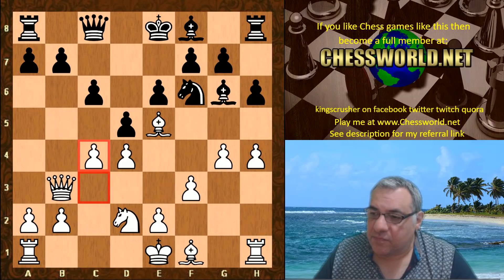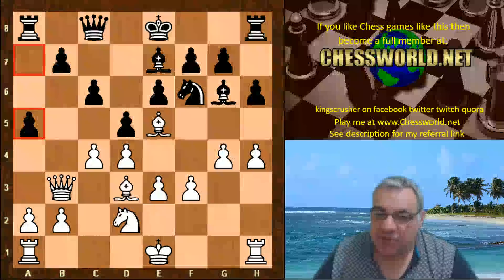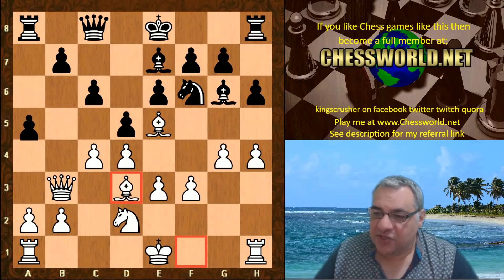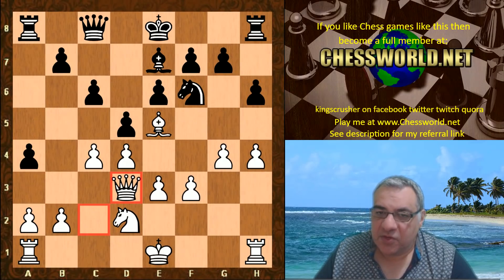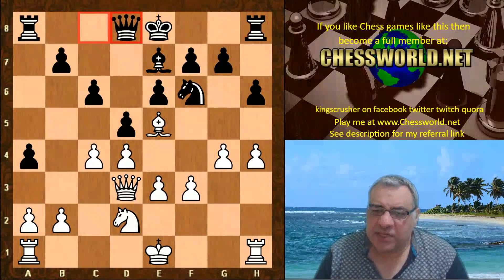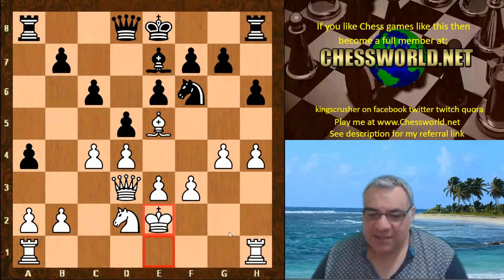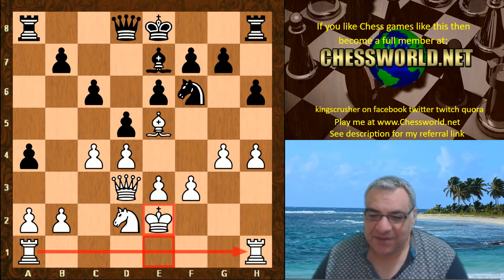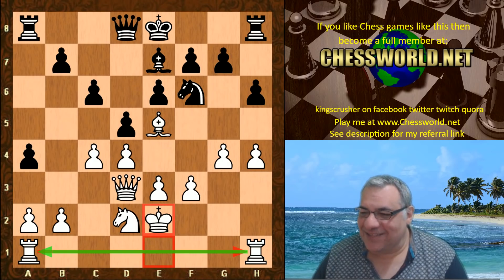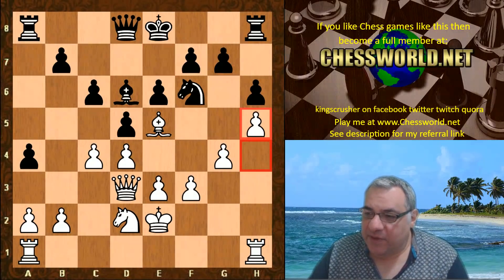The moves continue: f3, Knight f6, Knight d2, e6, c4, Bishop e7, e3, a5, Bishop d3 — not worried about a fork there, though it was played anyway — Queen c2, Bishop takes, Queen takes, Queen d8. Now what does Leela play in this position? Both sides haven't castled yet, so what would you consider a nice move here? King e2 — a classic!